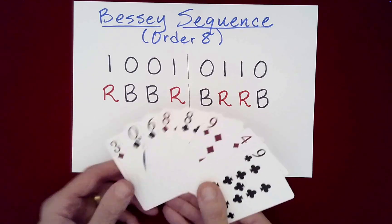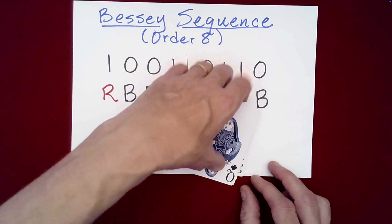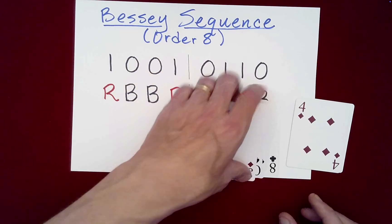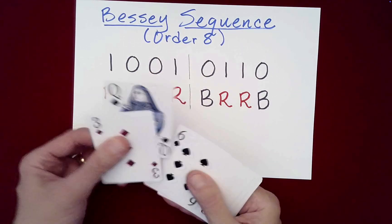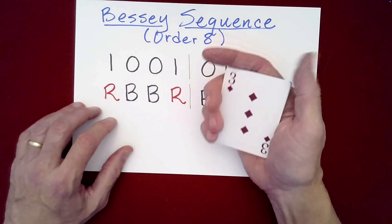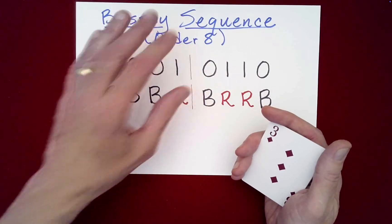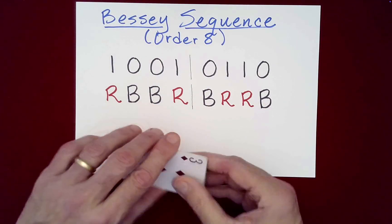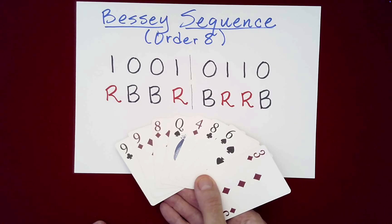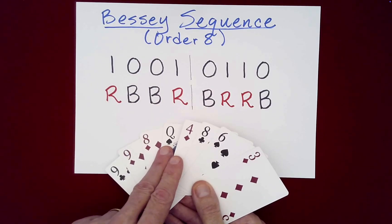From here you can deal out into two piles as many times as you like with random stacking, deal into four piles with stacking from left to right or right to left, do leapfrog, up-jogs, down-under, a Faro, a Klondike, a Monge. I'll add a link in the description to Bessie sequences so you can learn all the things you can do. After all that mixing, it's still going to have this kind of structure: one color here — it's black — then the next two are of the opposite color, then back to black, then a red, two black, and a red.